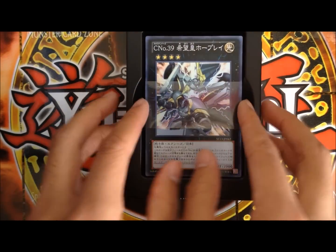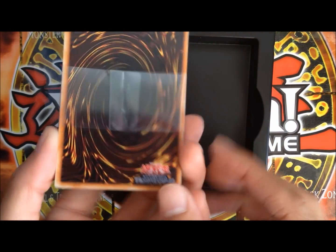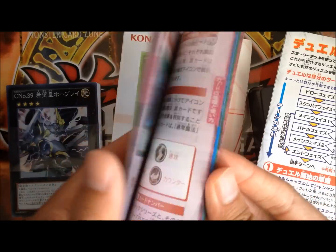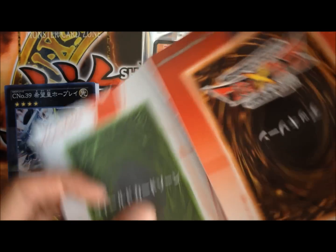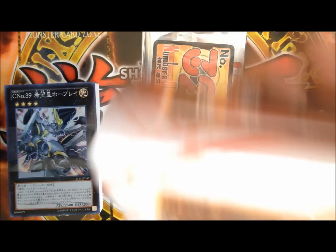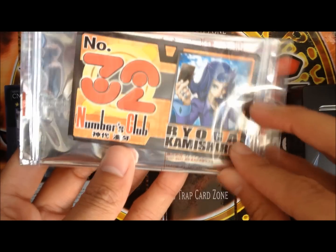There we go. There is the starter deck — the amazing Japanese starter deck. And under all of this we've got a Japanese rulebook, a Japanese form of advertising, and a Japanese playmat, which is pretty standard. It has like the phases, and then the power-up packs. Ooh, that's cool — I'm in the numbers club.